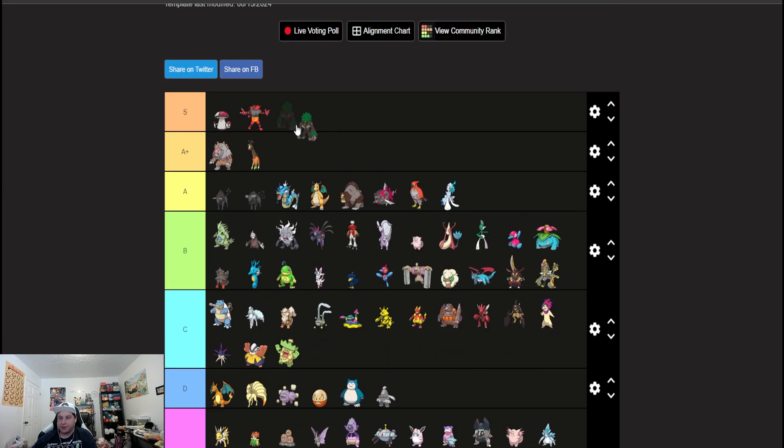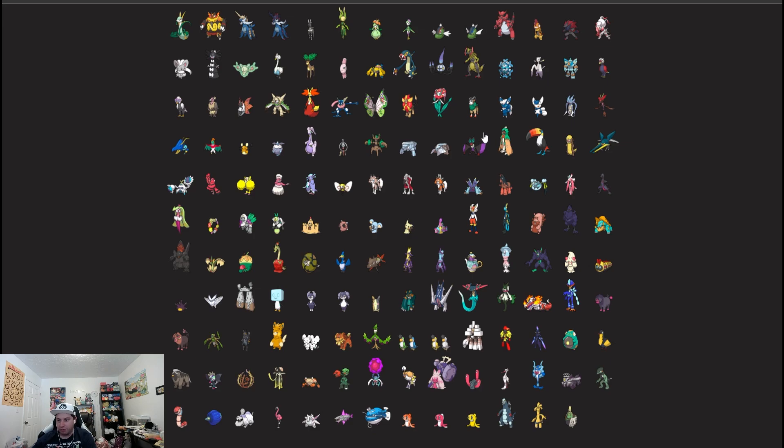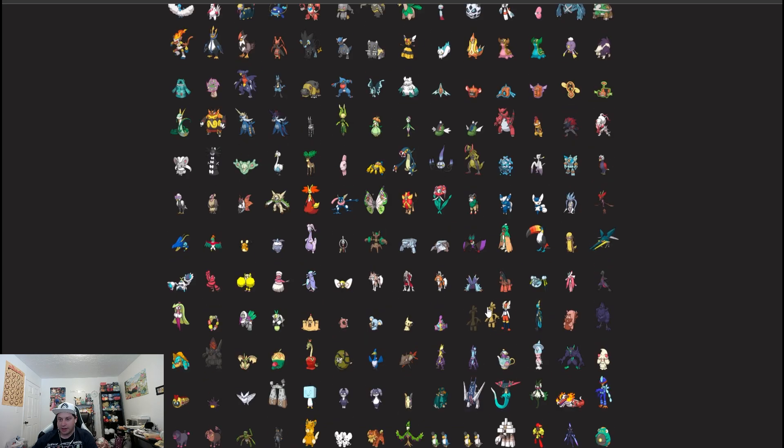Incineroar goes up to A plus — it's not Amoonguss level but it's notable. The top tier Pokémon really need no super introduction.